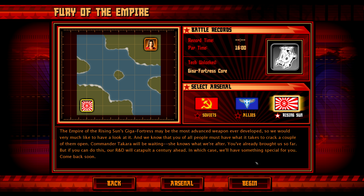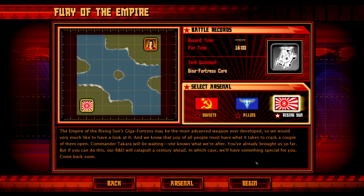The Empire of the Rising Sun's Giga Fortress may be the most advanced weapon ever developed, so we'd very much like to have a look at it. We know that you of all people must have what it takes to crack a couple of them open. Commander Takara will be waiting — she knows what we're after. You've already brought us so far, but if you can do this, our R&D will catapult a century ahead, in which case we'll have something special for you. Come back soon.